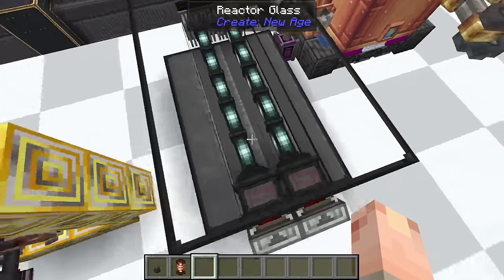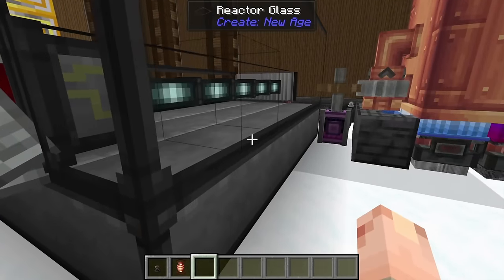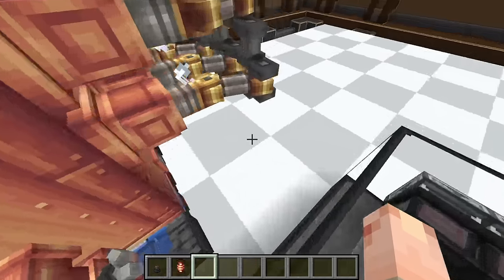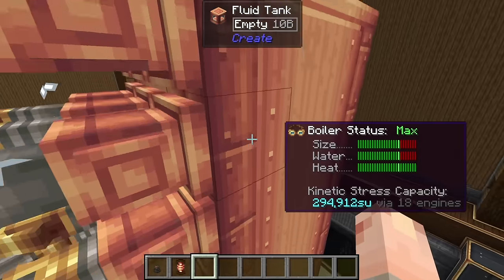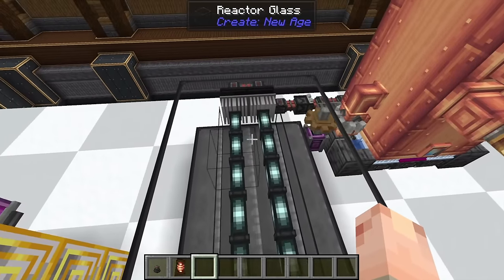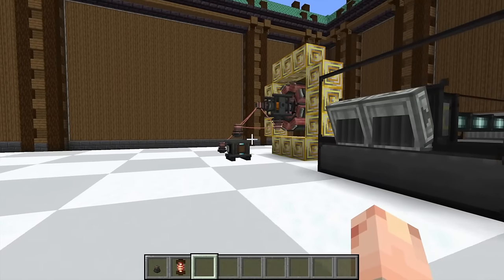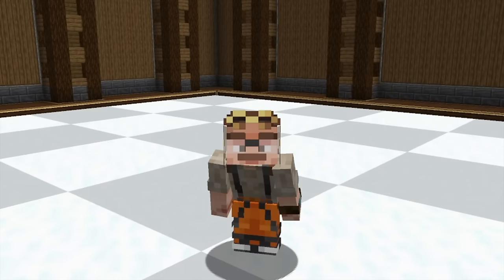Another cool thing New Age adds is heat — there's a bunch of heat stuff, including a nuclear reactor. You put thorium fuel in, which is really easy to obtain, and you can pump the heat out into boiler heats to make a max-level steam engine. It's a really cool and very cheap way to get a max-level steam engine once you've progressed a bit. The thorium is easy — you quite literally just double it: one goes in, two goes out. New Age is just a blast, and if you want an awesome way to do steam engines and power, this is the new way.